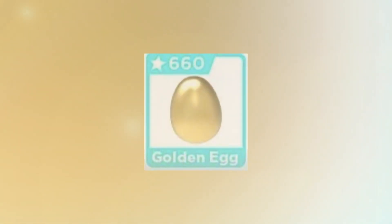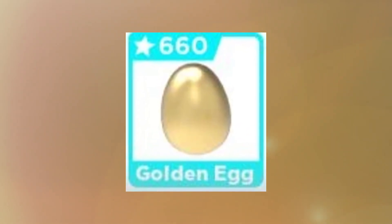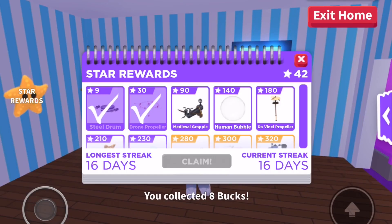One of these eggs is the golden egg. It's classified as a legendary egg in Adopt Me and was released on March 20th, 2020. It is one of the available rewards in the star rewards and can only be obtained by logging in daily to collect stars until the player has reached the needed star amount.